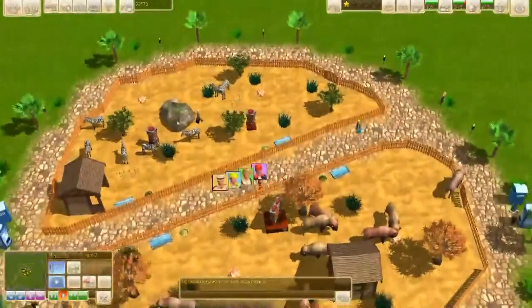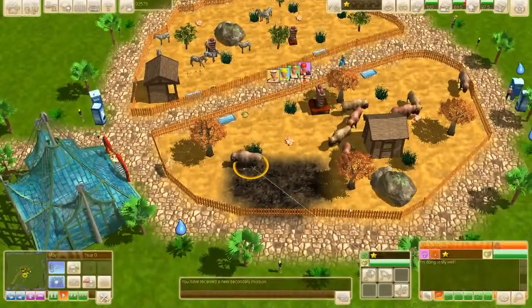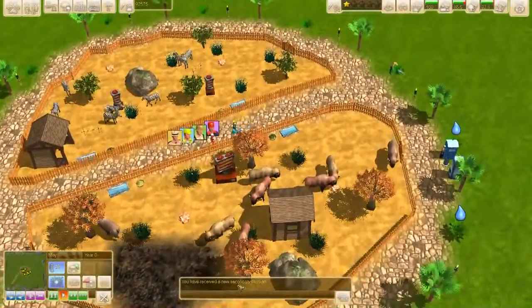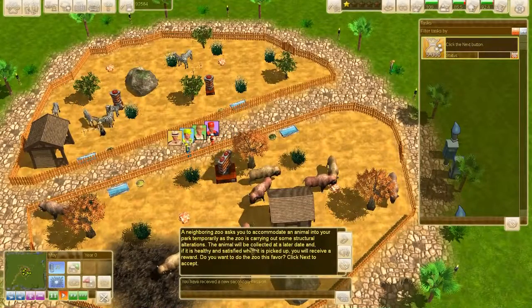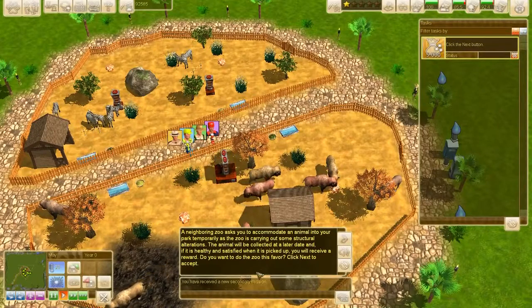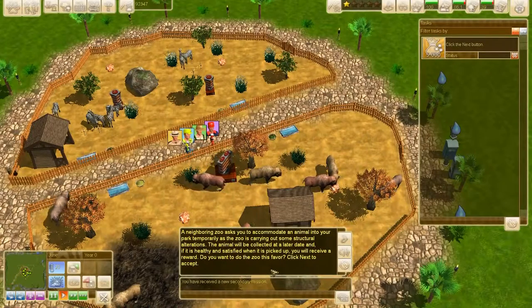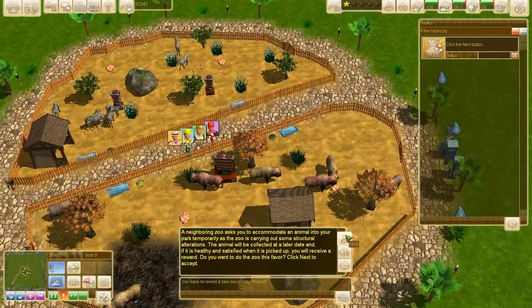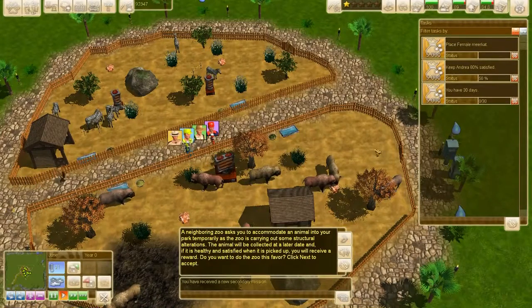Last episode we made an enclosure for the zebras and the bisons. Now a neighboring zoo is asking us to accommodate an animal into our park temporarily while the zoo carries out some structural alterations. The animal will be collected later, and if it is healthy and satisfied when picked up, we will receive a reward. Do you want to do the zoo this favor? Click next to accept.